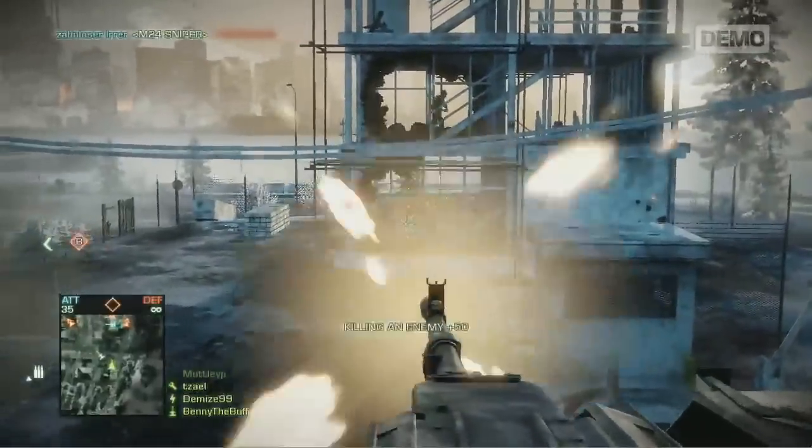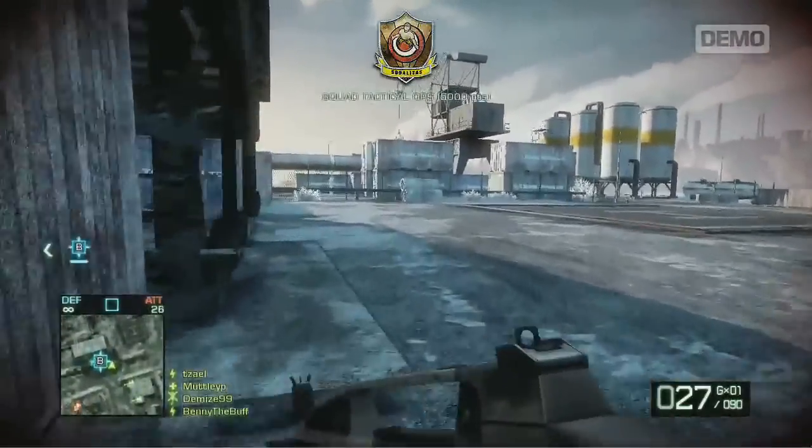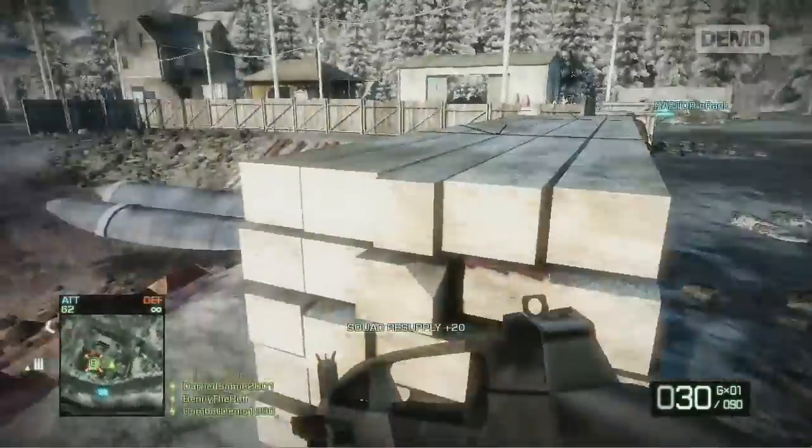Having a balanced squad gets the best results, with effective squad play being rewarded with dedicated points and achievements. Use the Squad Spawn feature to get quickly back into the action, critical when objectives are about to be won or lost.